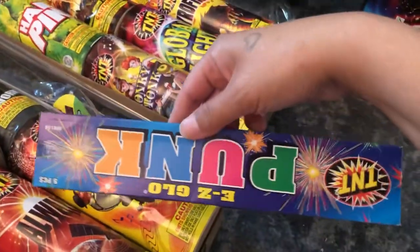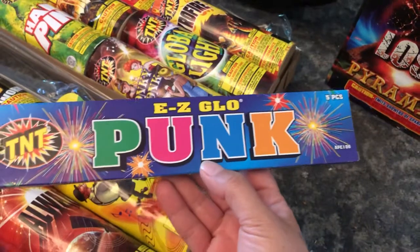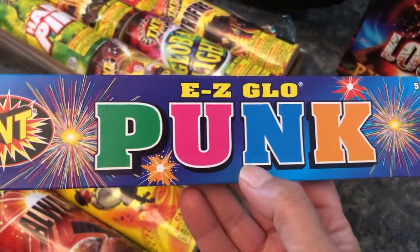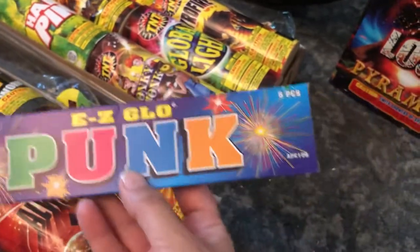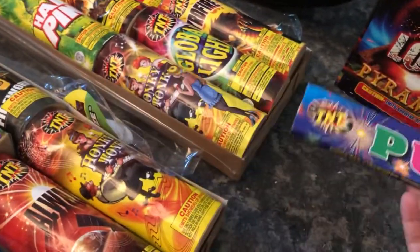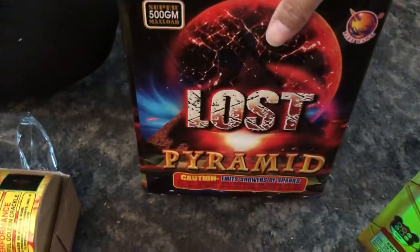All right, we've got some punks — oops, upside down. How many? Easy Glow. They're small though, so these might not last very long. So anyway, we got our little John, our 180, our Lost Pyramid.